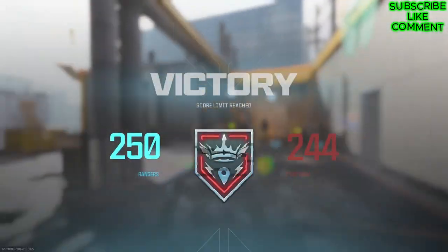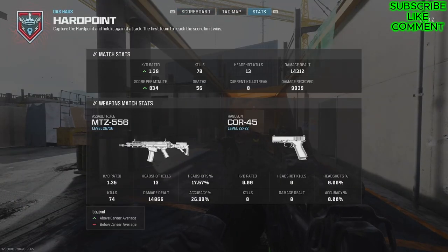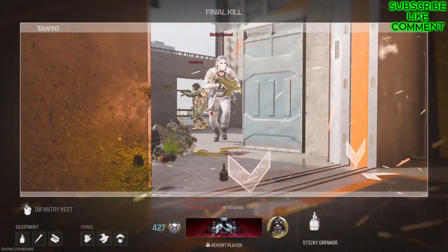It's not always the case, but let's look at the stats: a 1.39 KD and a score per minute of 834 — not bad. I think I finished with seven fewer kills than I could have gotten.